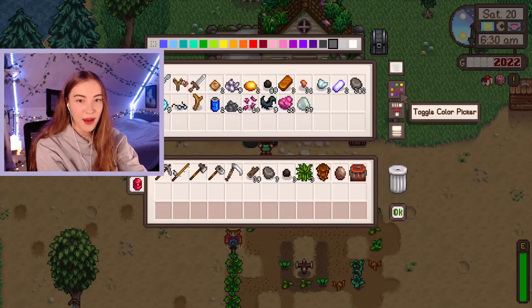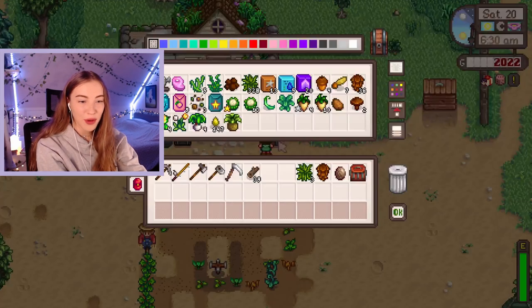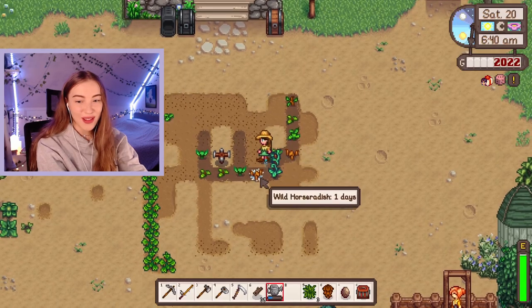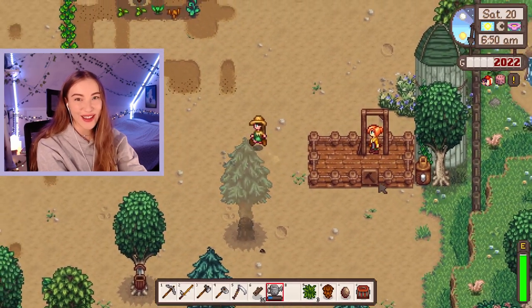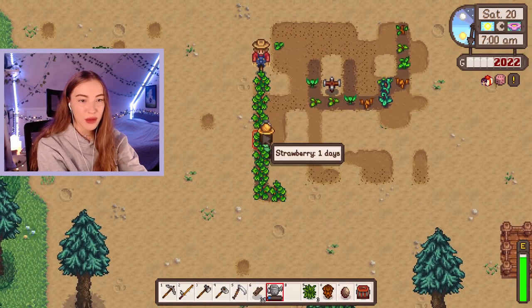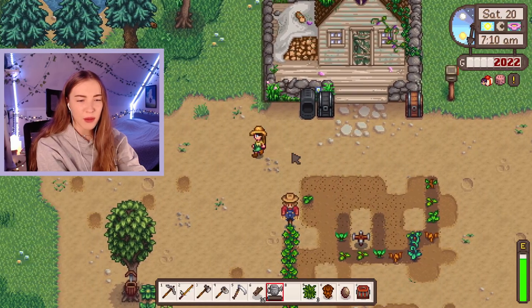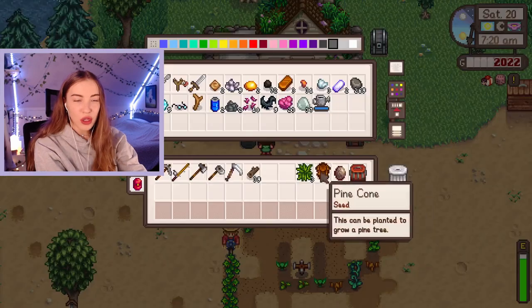Let's start the day by watering of course. We also have a crab pot to put somewhere - we should really upgrade a tool soon. I can't believe we're almost at the end of spring and we haven't upgraded a single tool yet. There's Robin working on our little coop. This area is gonna look so cute, I'm so excited. And we have strawberries that are gonna be ready tomorrow. We might be able to just about make two harvests from them - we've only got eight days.